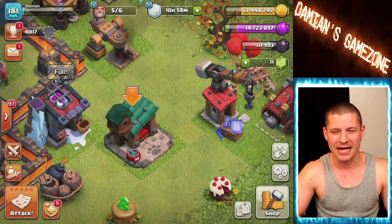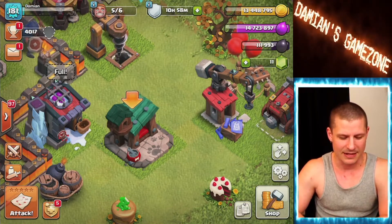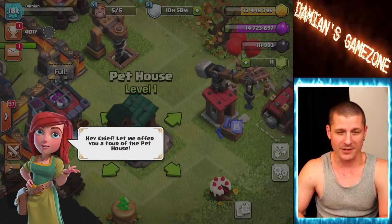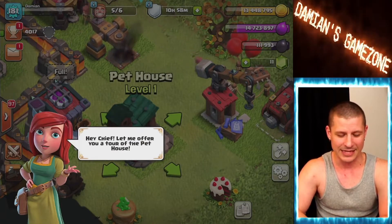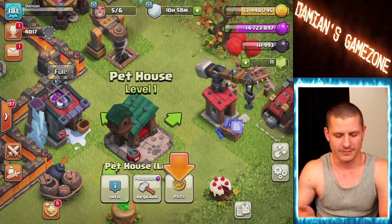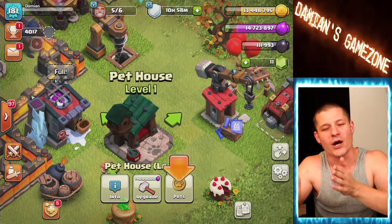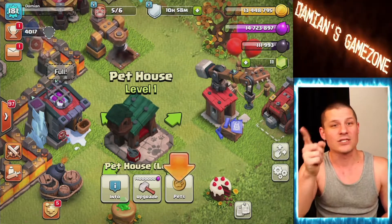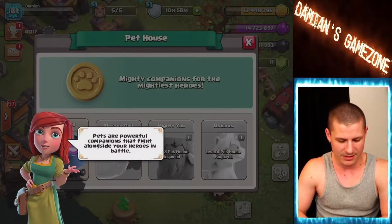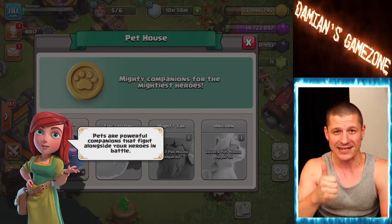Let's click on this — I think I've seen it already but let's refresh my memory together with you guys. 'Hey Chief, let me offer you a tour of the pet house.' Why thank you, village girl, I very much appreciate that. That wasn't much of a tour — you're just telling me to click buttons? I thought you were gonna guide me through the house. Pets are powerful companions that fight alongside your heroes in battle.